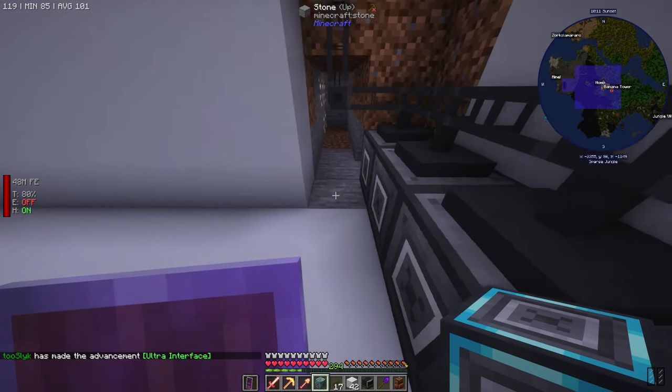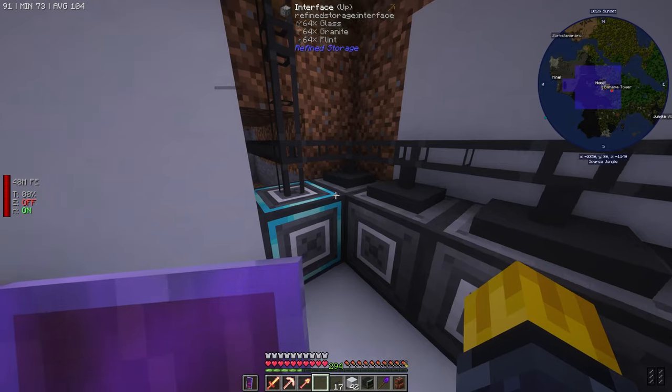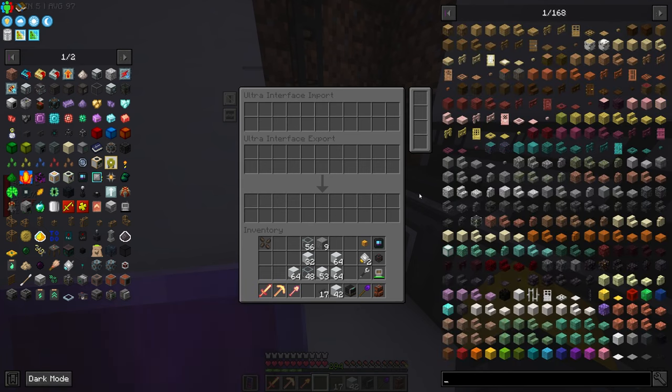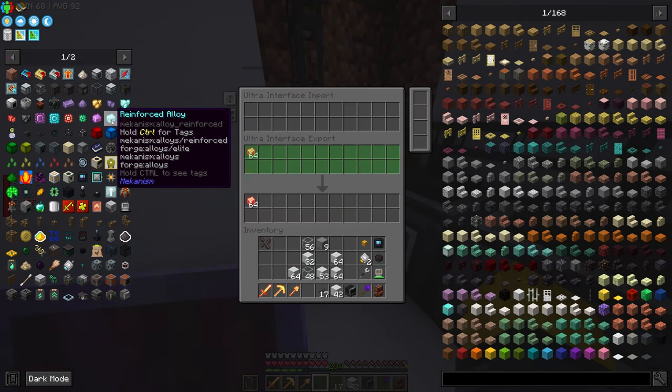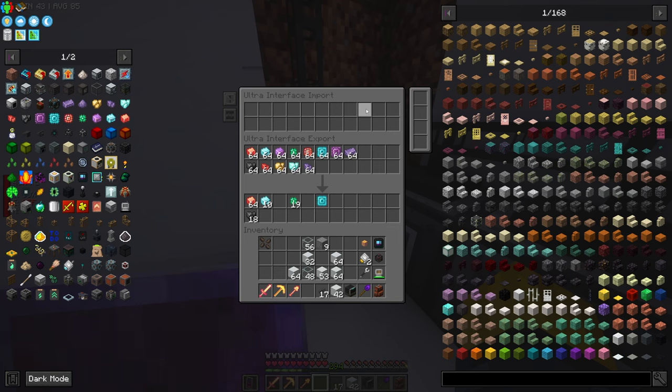We'll place it here. Oh yeah, this can hold two rows - very nice! So 22 items total. What do we need stored in here? We want 64 of these enriched materials - 64 of these, 64 of these, 64 of those. Now we need to do the enriched stuff. This is all for Mekanism so we can set up auto crafting for it. Let's see what else we want to set up auto crafting for in here.